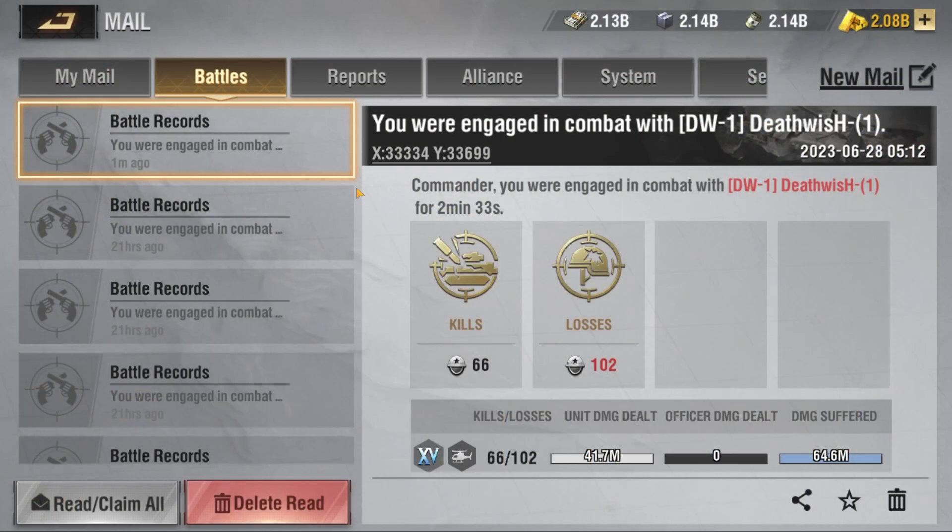The report for test one has generated and Martyrs came out on top in round one. We had 41.7 million unit damage dealt and suffered 64.6 million — so Martyrs won in a pretty handed defeat for Liberty. We are going to retrain and get ready for round two, which is going to be Liberty versus Vanguard.